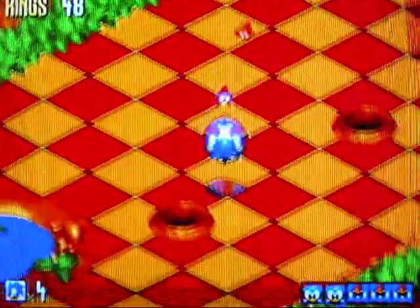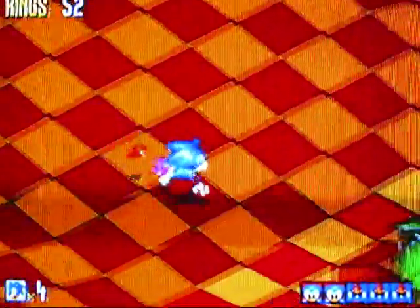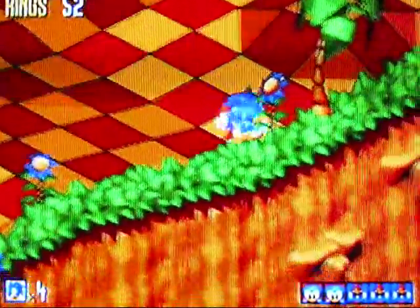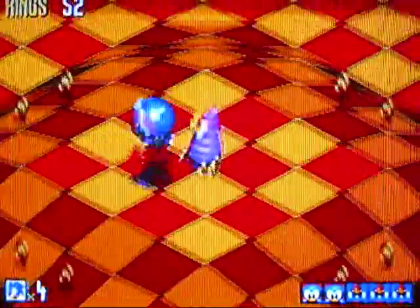You should stand right about here and then jump up at his head — yeah, that's how you hit those squirmy worm things. Those are actually Caterkillers from the original Sonic 1 — they have made a return in here. And I can't hit that thing because... aw, speed boots. Those do not help in the least.